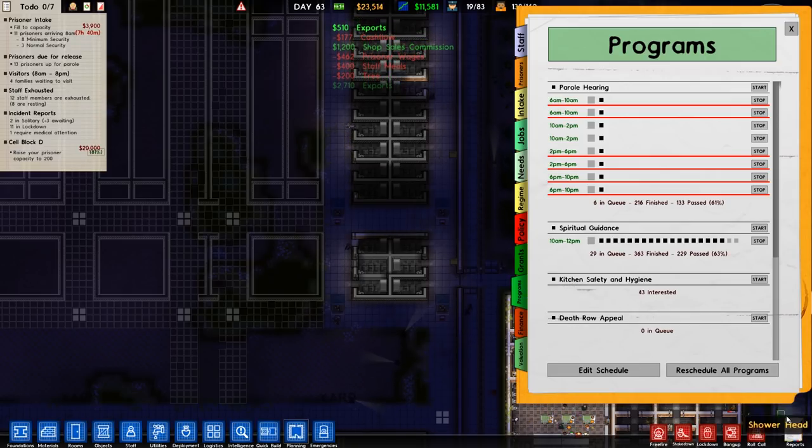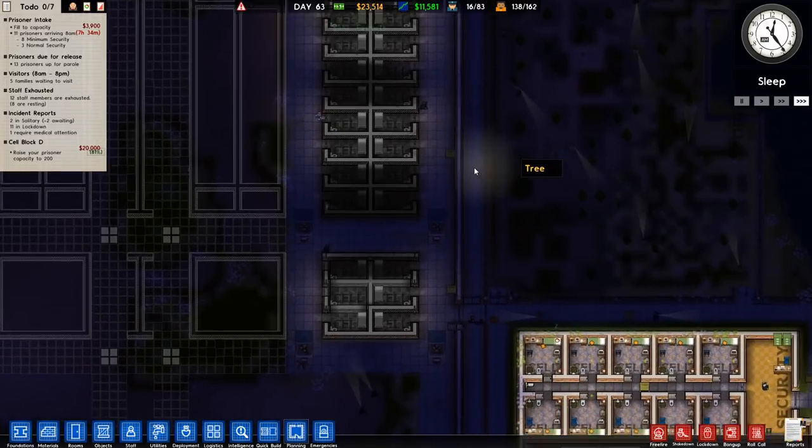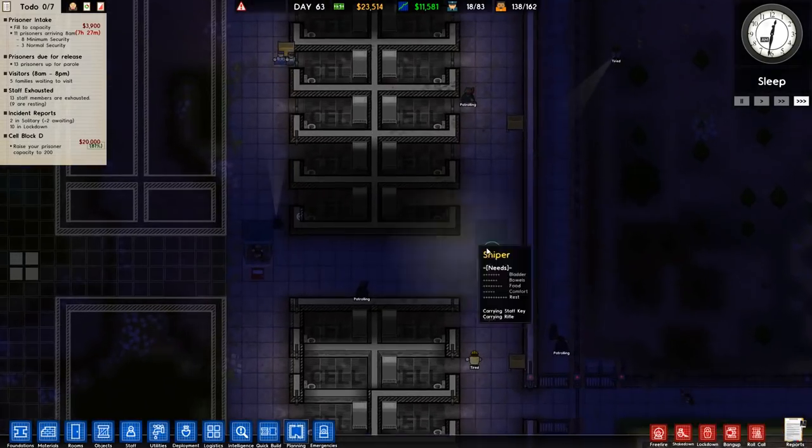Kitchen safety and hygiene — nobody's on that one. Why do we just have this much money? Oh, exports! Look at all the exports — that's why we've just got 20-odd grand. That's good.